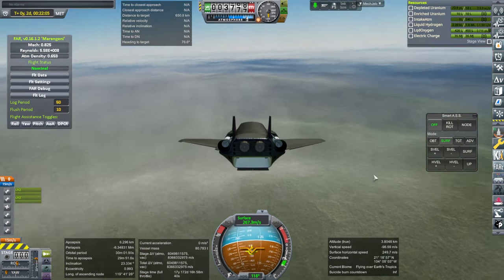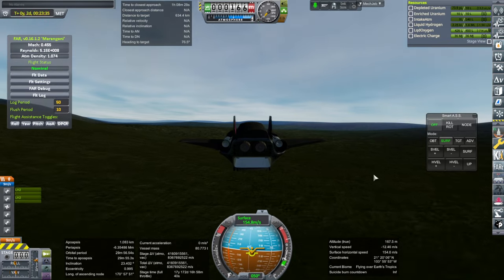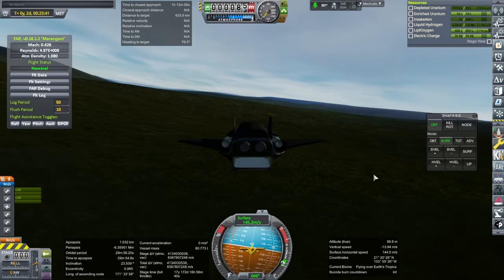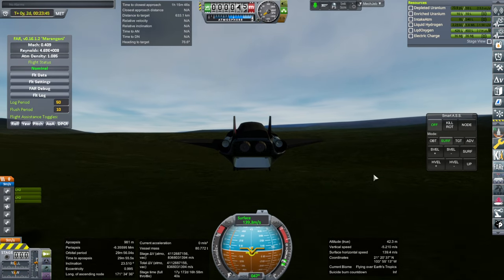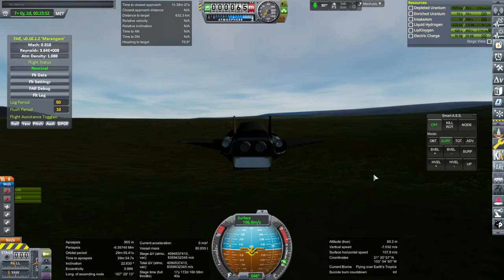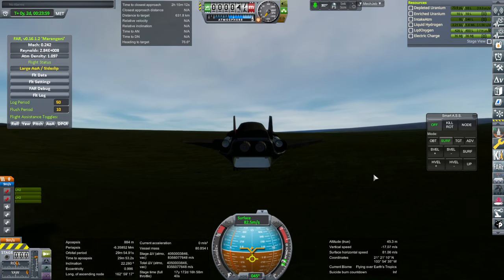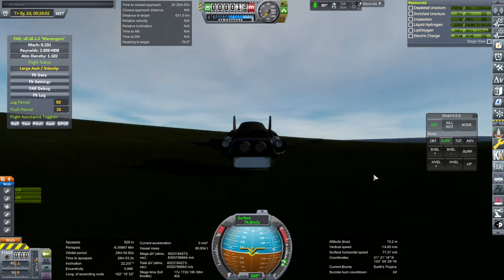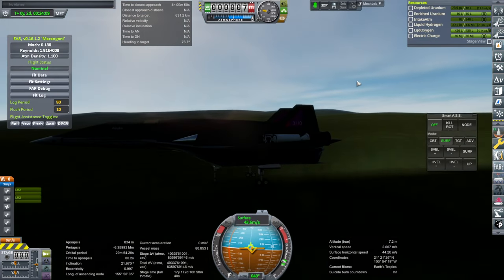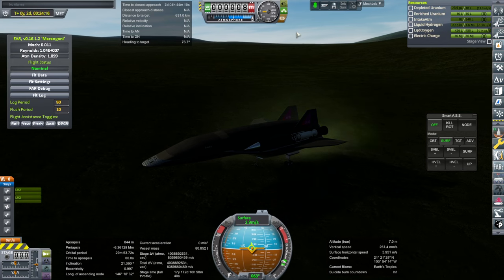Oh these are hills — maybe mountains. I didn't put air brakes on. Opening the intakes used to create a lot of drag and it still does. Not a huge amount though — okay that's probably too much drag. We slowed down a bit too much there. We have landed somewhere.